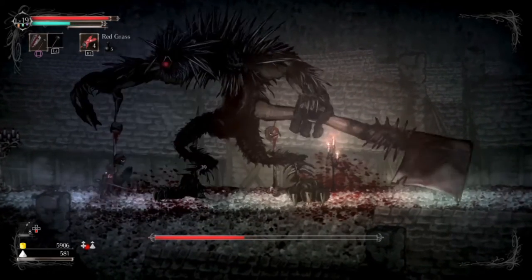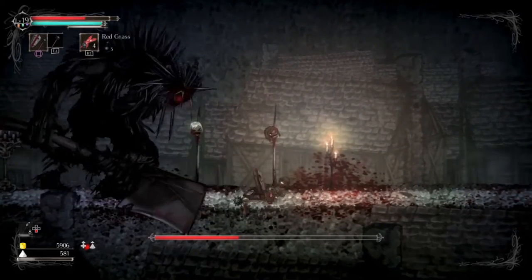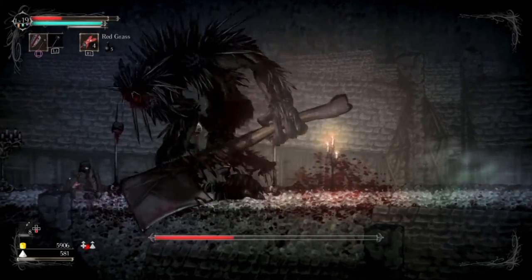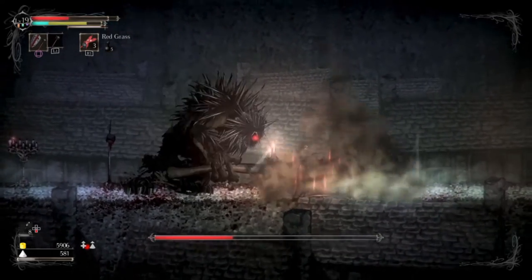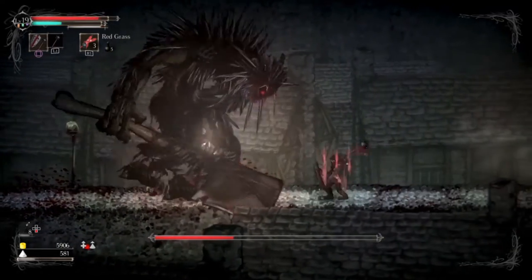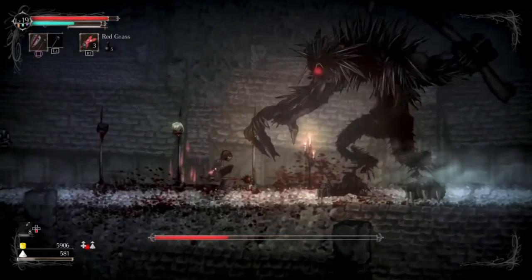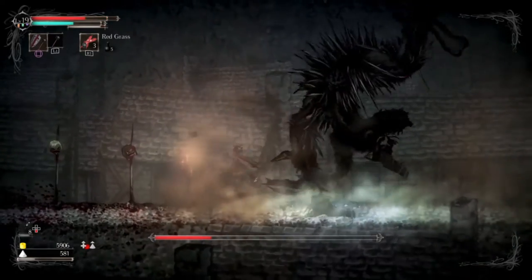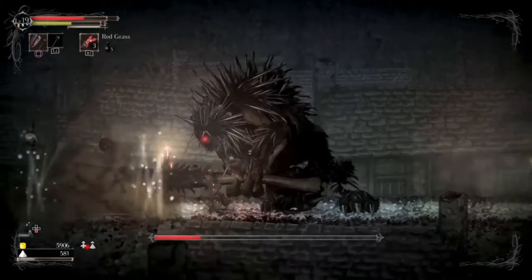Just look for high and low: high means roll through, low means block. You can dodge pretty much all of them, but the low ones are so much more difficult. The high ones you can block, but it's a lot safer to roll through, because you can get behind him and you don't lose stamina that way. With those low ones, he hits pretty hard, so it pretty much takes away all your stamina and you're not going to get as much of a chance to attack him afterward.